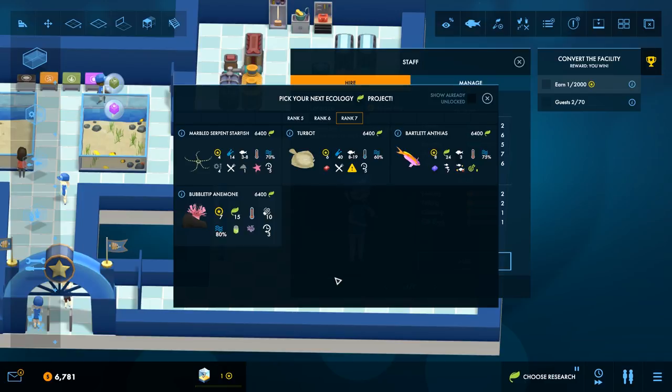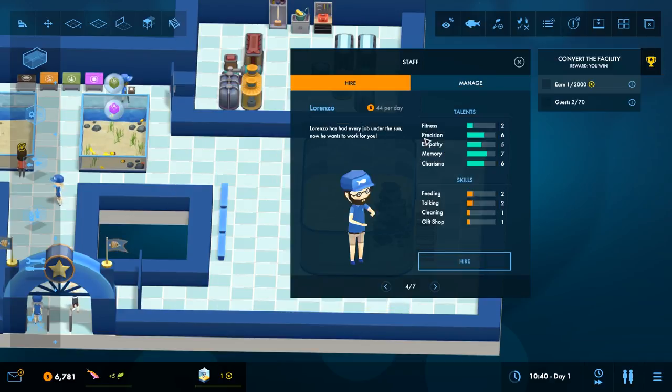Pick my next cuckoo. Turbot eats starfish - I would need a whole new tank for those guys. They grow to 19 and give me six prestige. A Bartlett anthias - they dislike food competitors. They cannot be housed with other species that eat krill. They are a shoaler. Alright, we'll maybe have you then.